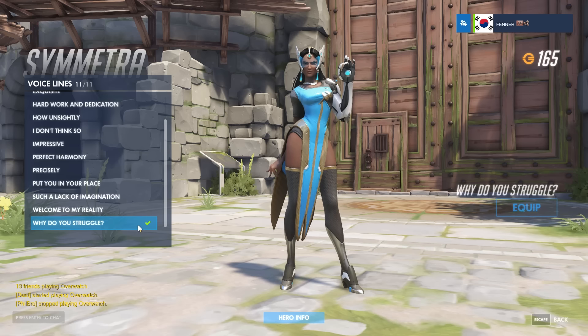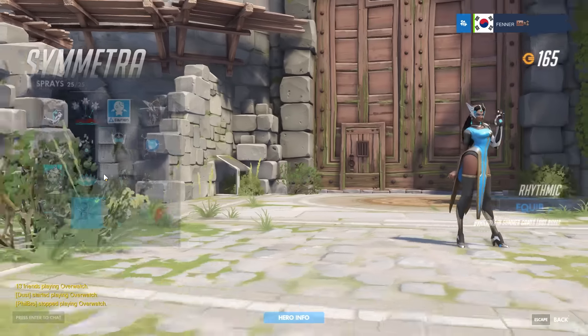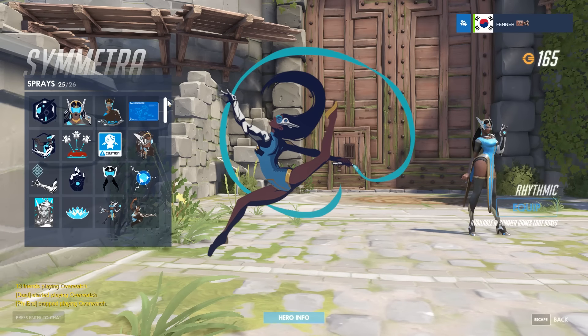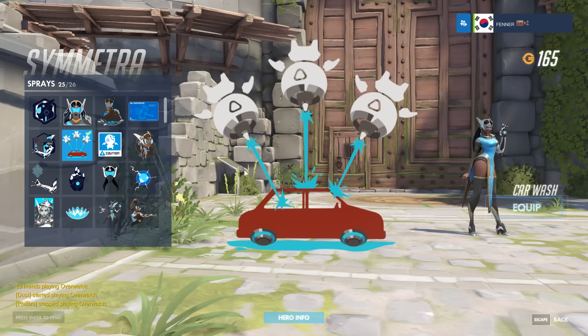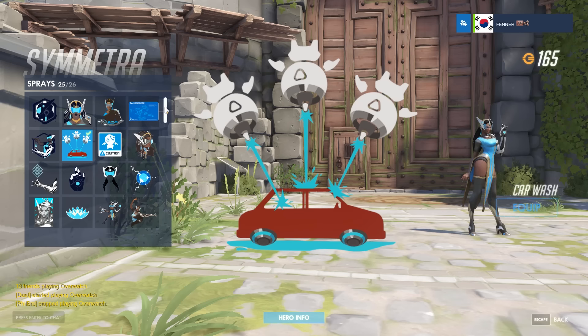Next up is the spray. There's quite a lot to choose from. I really like the one with the caution symbol — seems really good for a turret room, kind of fun. But I think the one that stands out is the turret car wash. It's just a fun little spray.